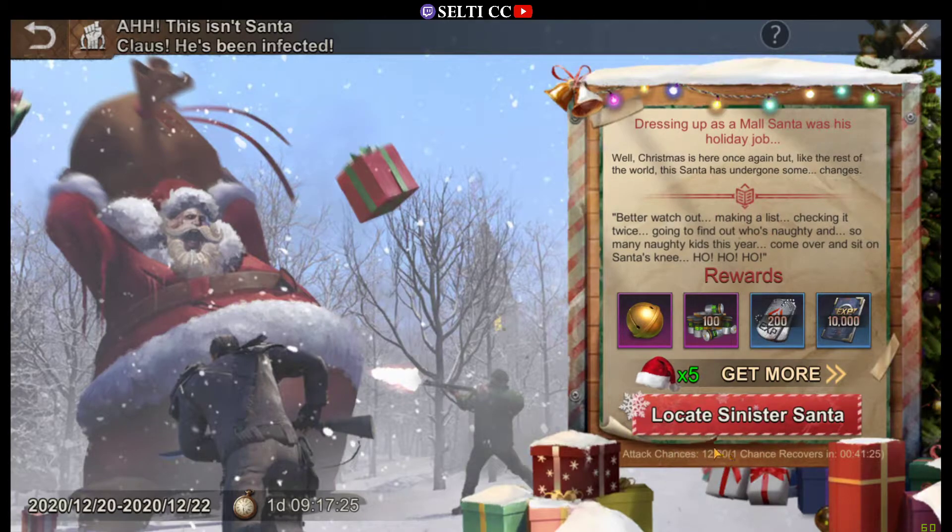Every seasonal special infected zombie we can attack 20 times per day. The recovery time is set so we get 20 chances per 24 hours. Usually those events last for three days, so we can attack them a total of 60 times. I would recommend trying to use every single chance because the rewards are pretty nice. Do not attack a Sinister Santa more than one time per zombie, because you will reduce your maximum rewards in total.